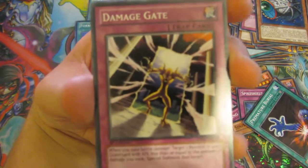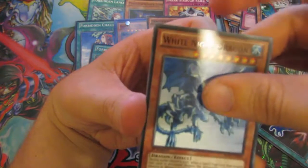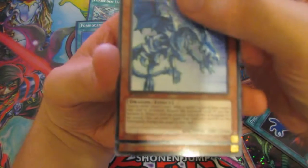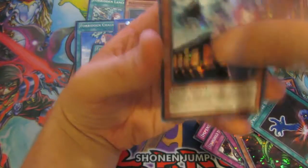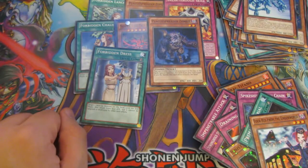We have a Damage Gate, Steamroid, a Dragonite, and the Final Guard — it is a monster. Let's see what it is. It has a thousand attack and it is... Ooh, Tarbosaurus! That'll do me — that's a pretty nice card. So just before we end this video — I got this box from Invader Cards on eBay.